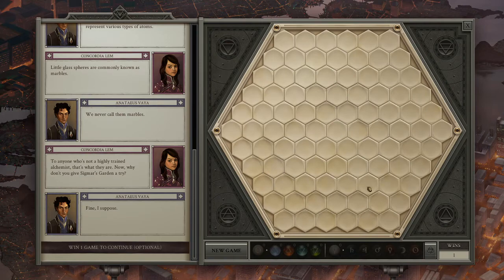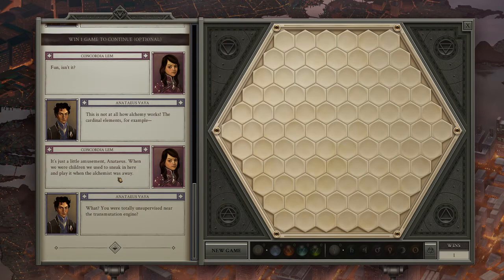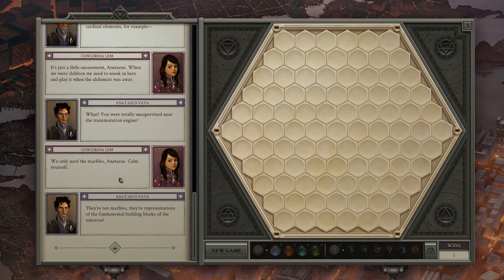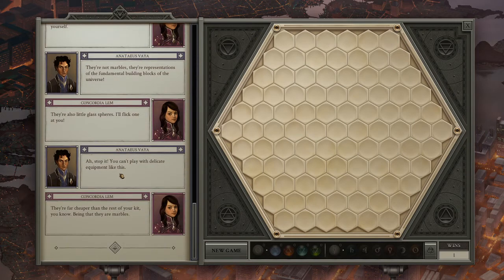Just being so careful. Fun, isn't it? This is not how all alchemy works. The cardinal elements, for example - this is just a little amusement, Anateus. When we were children, we used to sneak in here and play it when the alchemist was away. What? You were totally unsupervised near the transmutation engine? We only used the marbles, Anateus. Calm yourself. They're not marbles. They're representations of the fundamental building blocks of the universe. They're also little glass spheres. I'll flick one at you. Stop it. You can't treat delicate equipment like this. They're far cheaper than the rest of your kit, being that they are marbles.